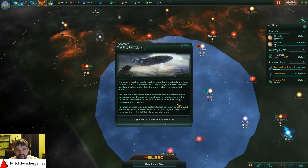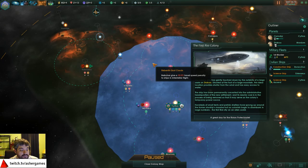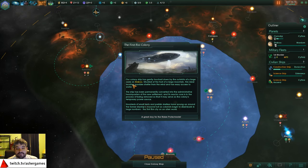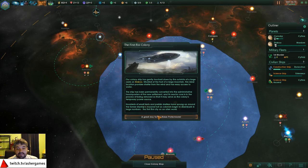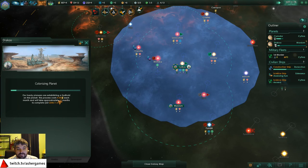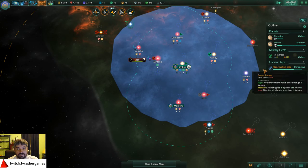Anomaly - 15% failure risk - and there you go, the first Rixie colony! Because we're playing on Facets we're getting these all at once. Ancient precursor still here - we actually failed the last one we had. The more we rely on robots the more likely they will be to rise up. Our colony ship has gently touched down on the outskirts of the large oasis of Draku, situated at the foot of a large mountain. The ship has been permanently converted into the administrative headquarters of the new settlement. We have our first planet - it'll take 8 energy and we have 12 months.